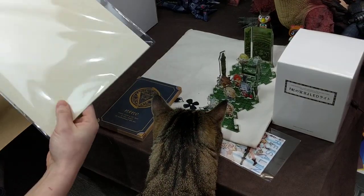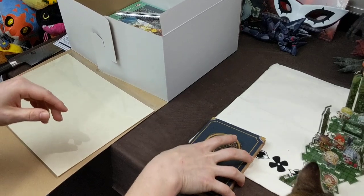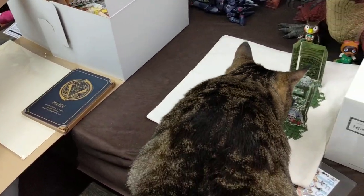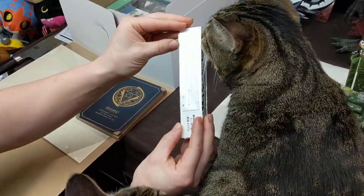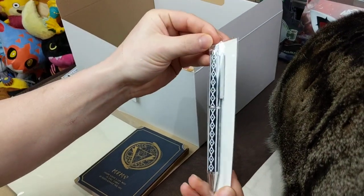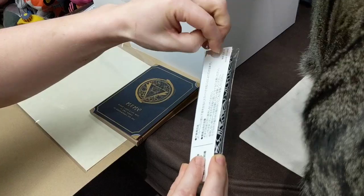Axel seems to want a spot but there's no room — he's just going to destroy our ruin here and turn it into a real ruin. And what's this? A pen — a pen to write in your book! Pineapple pen!